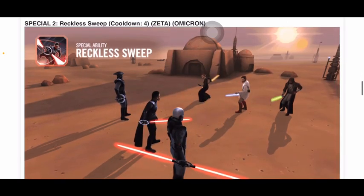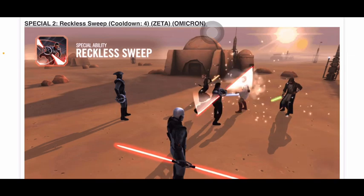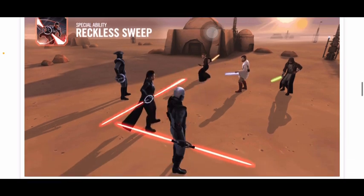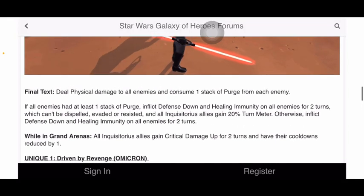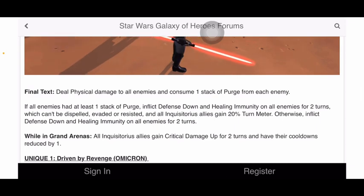Special two is 'Reckless Sweep,' cooldown four, with a zeta and omicron. She gets her other blade out. It looks like it hurts enemies and something green happens for your side — Grand Inquisitor gains some health. The final text: deal physical damage to all enemies and consume one stack of Purge from each enemy. If all enemies had at least one stack of Purge, inflict Defense Down and Healing Immunity on all enemies for two turns, which can't be dispelled, evaded, or resisted.